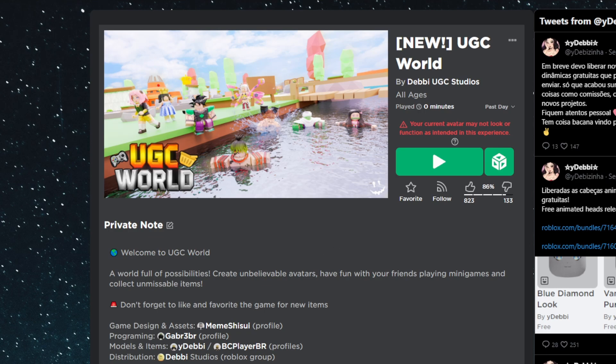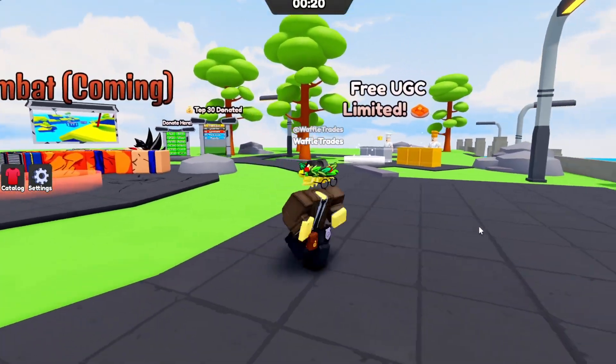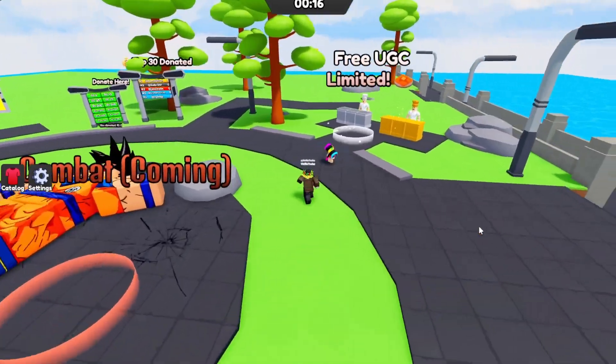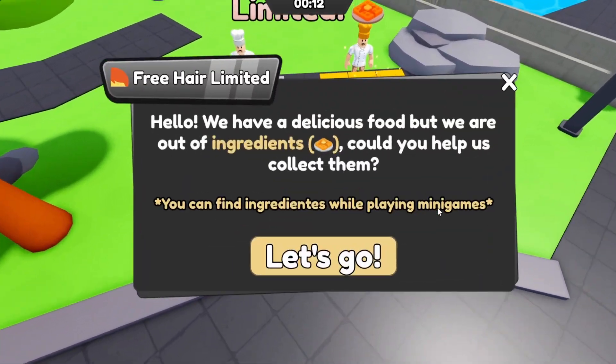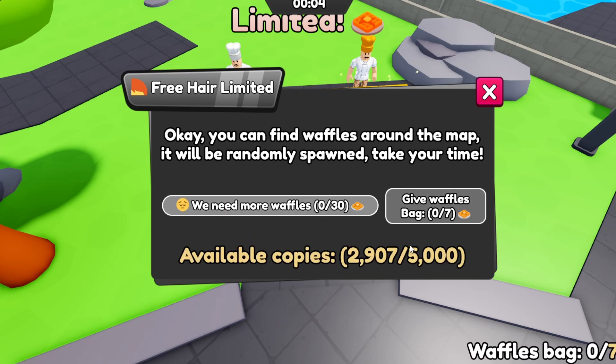I will have the game and the item linked in the description. Here we are in the UGC World game. When you join, you'll see this nice lobby. The first thing you want to do is head over to the free UGC area, which will tell you what you have to do. Make sure you go there first so you actually start the quest. Click 'Let's Go,' and it says you can find waffles around the map — they'll be randomly spawned, so take your time.